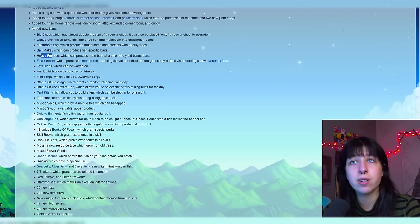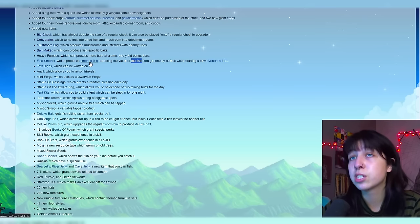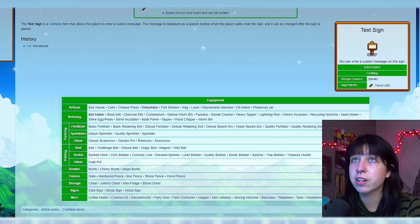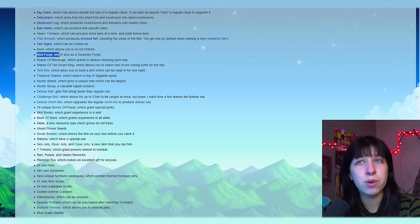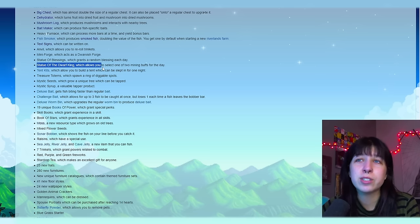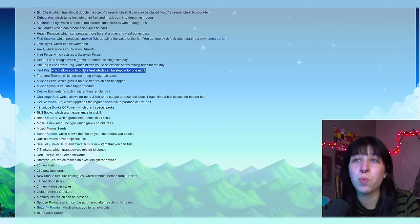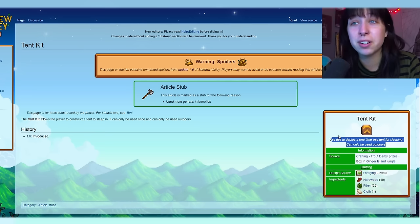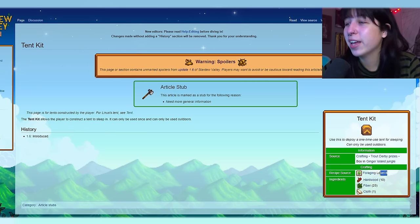An anvil, which allows you to re-roll trinkets. Mini forge, which acts as a dwarvish forge. Statue of blessings, which grants a random blessing each day — I'm wondering if this will allow us to enchant our tools at home. Statue of the dwarf king, which allows you to select one of two mining buffs for the day. Tent kits, which allow you to build a tent that can be slept in for one night — this is a game changer. You use it to deploy a one-time-use tent for sleeping, and it can only be used outdoors. This is going to change the game for speedrunners. You get it at level 8 foraging.